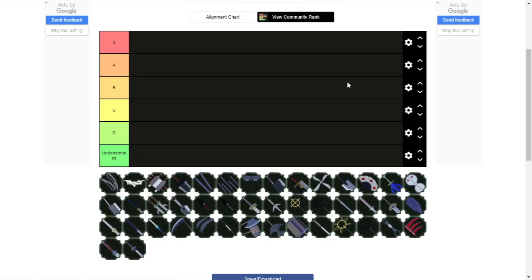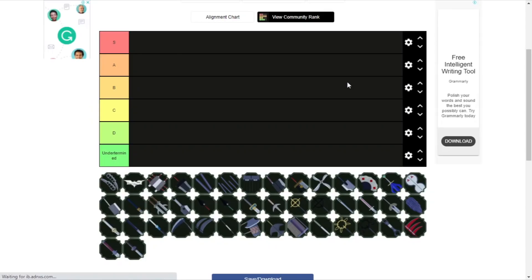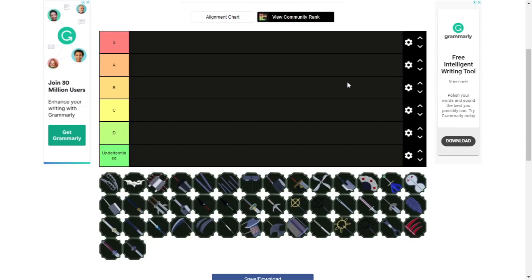What is up guys, your boy back with a brand new Shibble F2 video. I did a clan tier list — well, genkai tier list — last time, so I decided to do a weapons tier list. Some of you guys came for me for putting Rinnegan as S, but you gotta realize Rinnegan is not even that good anymore. You guys are over-hyping it. It might be an unpopular opinion but I stand by my list. Anyway, if you enjoyed the video, don't forget to like, comment, subscribe, and let's get right into it.